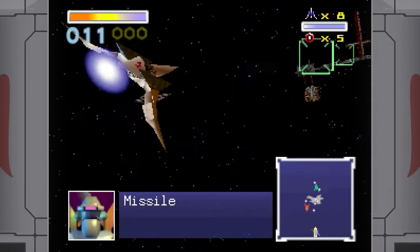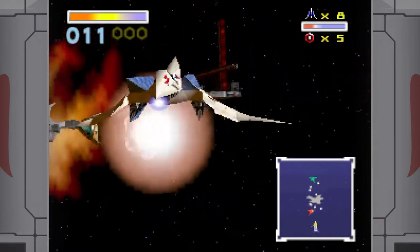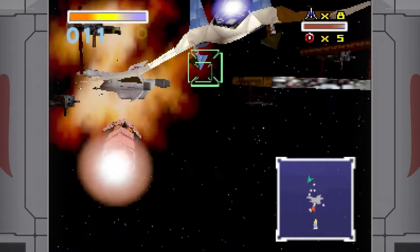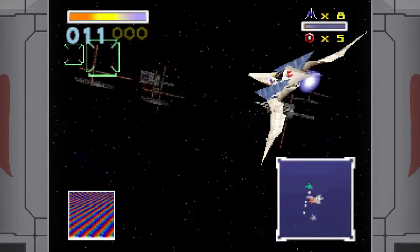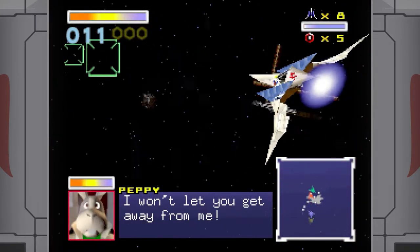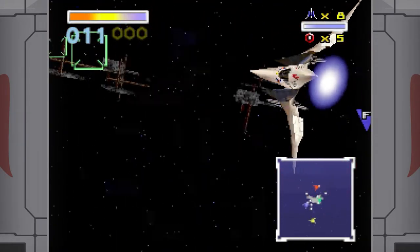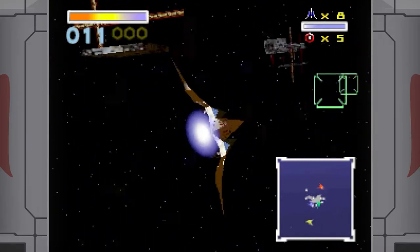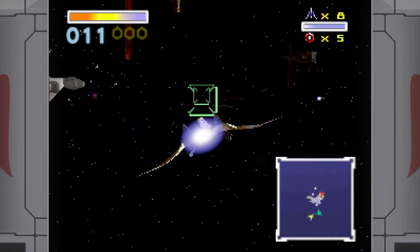Thankfully, they do mark them on the map. Star Fox Assault does that in that game's missile stage as well — it's just that there's more missiles and they come from more than one direction, which is troubling. With that said, you're also not likely to fail the first missile because there's only the one. And between Falco and maybe Peppy trying to shoot that down as well, it'll go down pretty quickly.